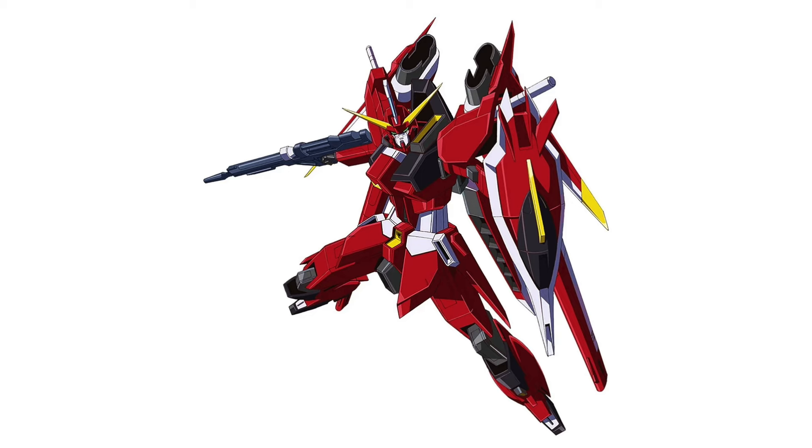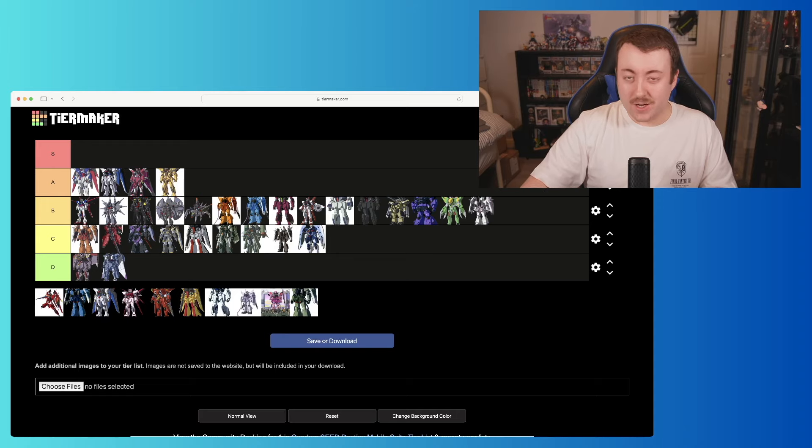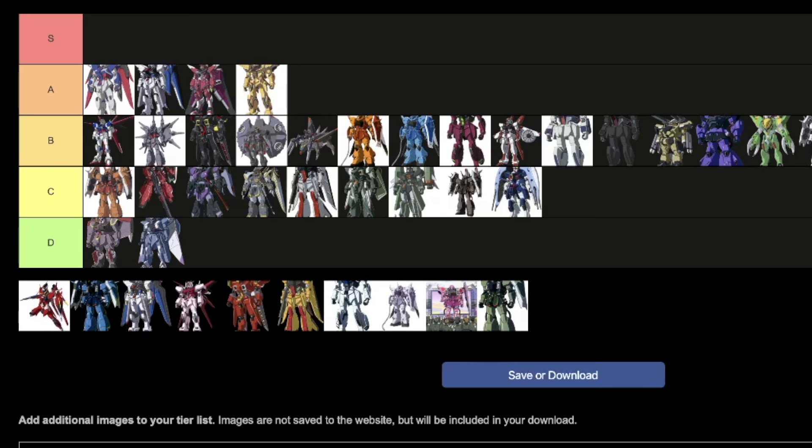Next up we move on to Ray's custom Blaze Zaku Phantom — a white one. It's more involved in the story because Ray has it pretty much until he gets the Legend. Purely on that, I think it just about reaches B, but it's not the greatest design ever, so we're going to put it at the pretty much the bottom of B.